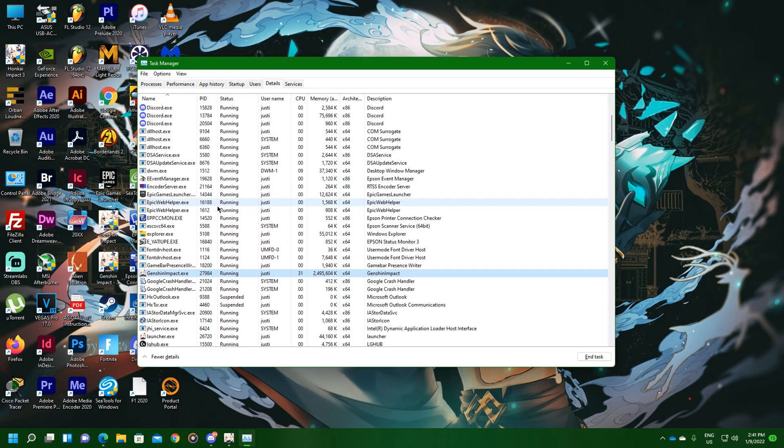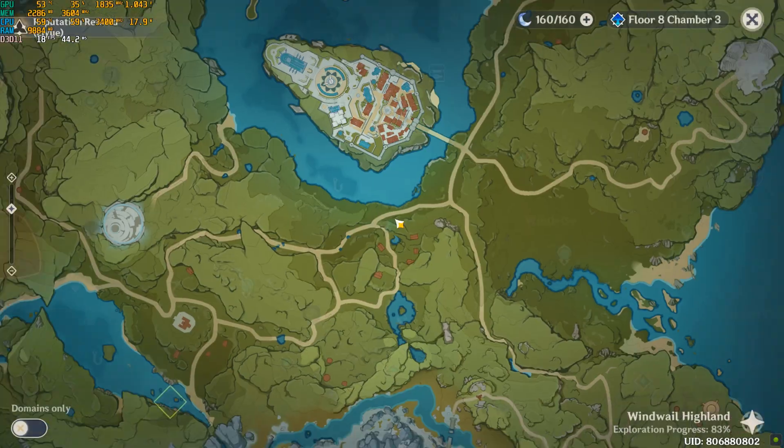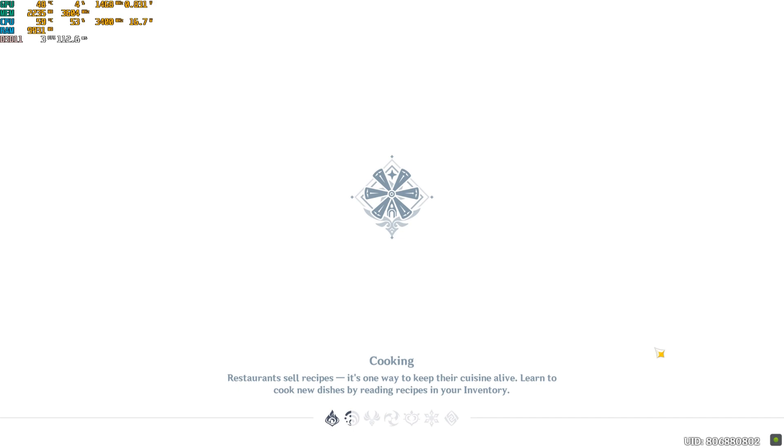Now let's test single core processing in a battle, because effects are intensive — though effects are usually handled by the GPU. But when you have single core processing on the CPU, it can bottleneck a hell of a lot more.